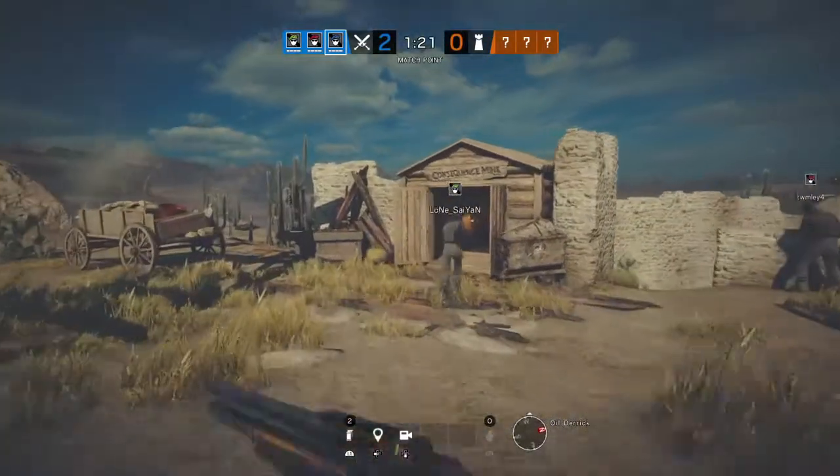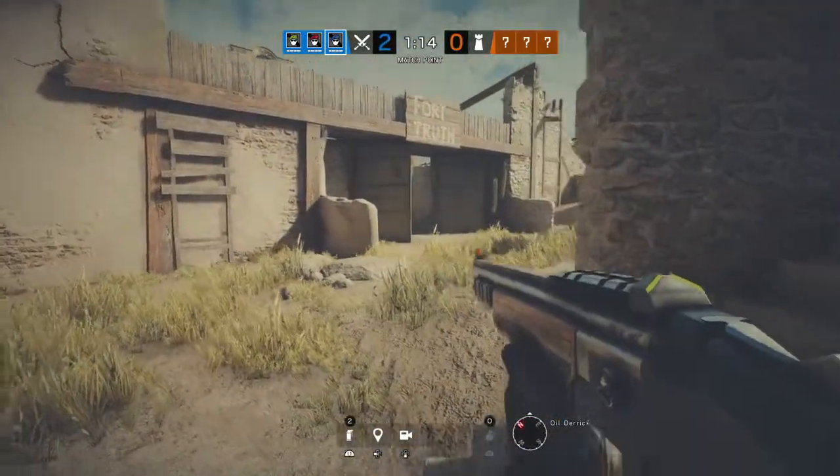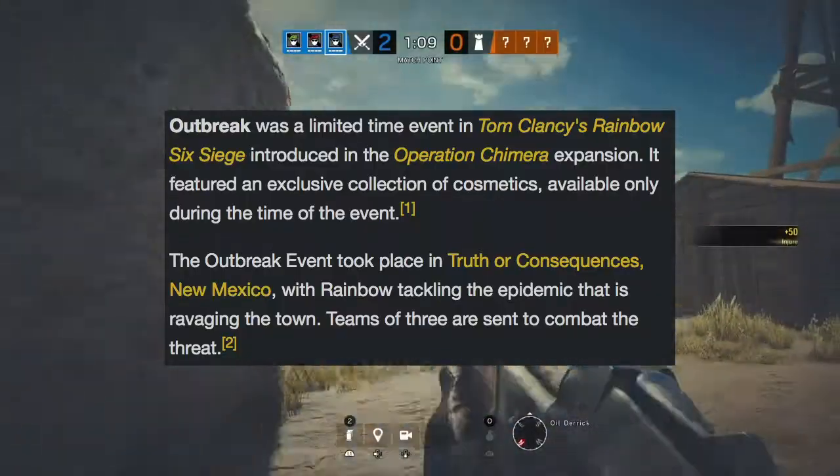The next Easter egg is located at Consequence Mine and Fort Truth. This is a reference to the city of Truth or Consequences in New Mexico, which is the location of the Outbreak game itself.